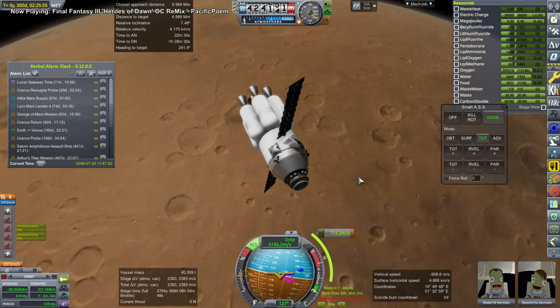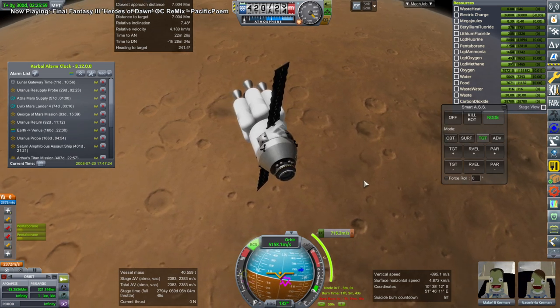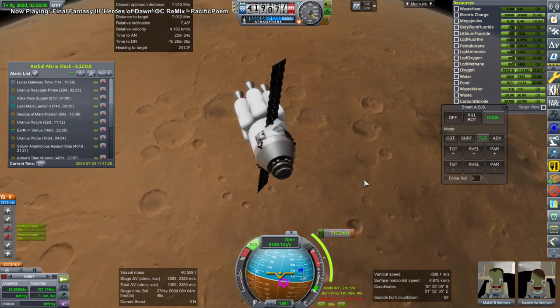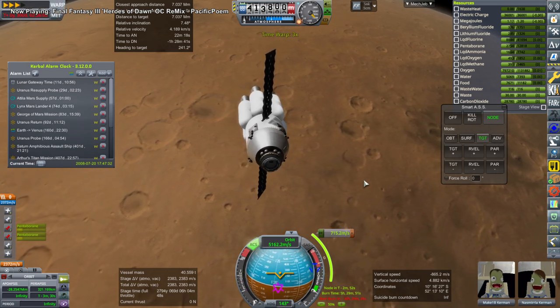I really ought to decommission that station by crashing it into the Moon, but we continue on to other things. More arrivals at Mars — this is MiG-1B and Nazmeria arriving at the Red Planet.